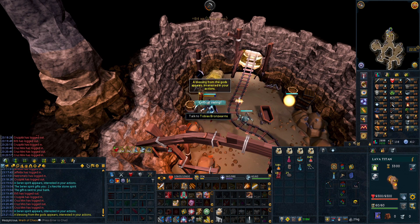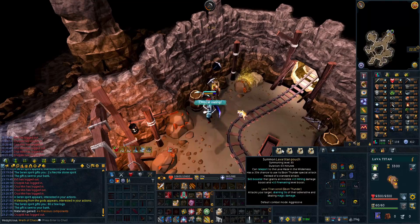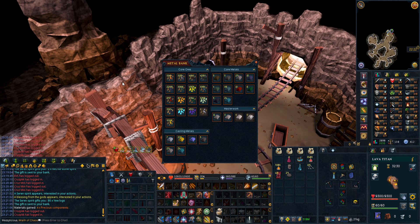Thing number one that I think is incredibly good is getting a seren spirit and a divine blessing instantly, but also mining. Especially the low level rocks, because you get so many of them. My goal is to get like three or four thousand of every single ore on my iron man, which should last me for any future update. I would definitely recommend doing some mining especially if you are an iron man.